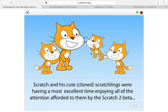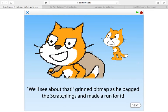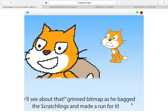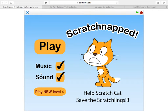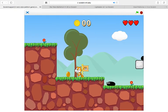He made this game called Scratchnapped — it's really good and it has a nice story. 'Scratch and his cute cloned Scratchlings were having an amazing time enjoying all of the attention afforded to them by the Scratch 2 Beta. Poor Uncle Bitmap stood watching from a distance — pixelated, old, forgotten. We'll see about that, grinned Bitmap, as he bagged the Scratchlings and made a run for it.' He took the Scratchlings! I'll just show you one level. It's a really good game — really well-made. I think it's a lot of fun. I'm still stuck on level 4.